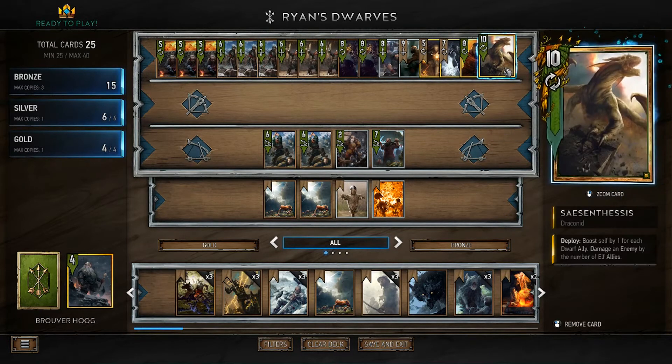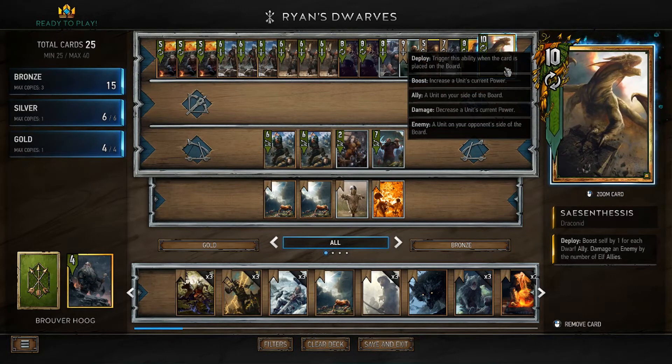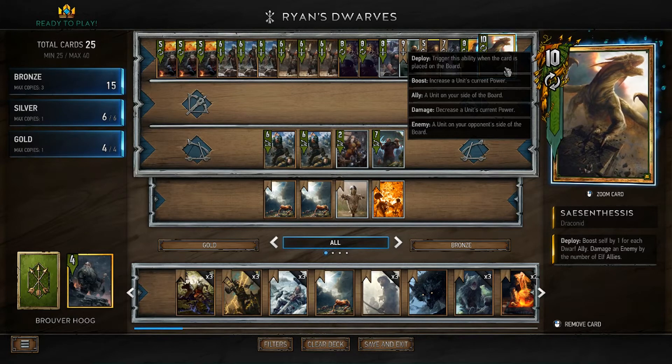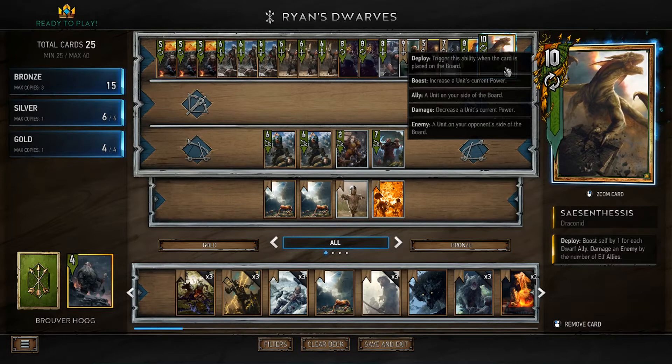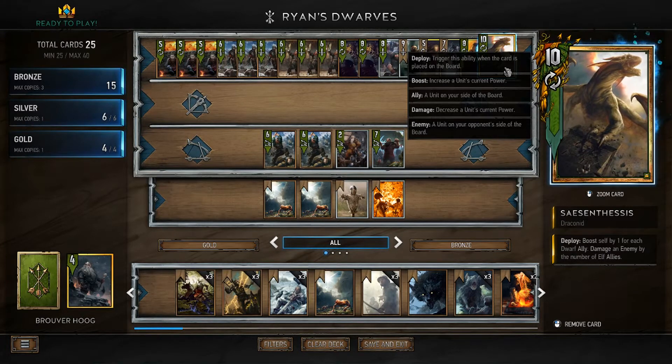The second gold we're going to come to is Saesenthessis. This guy — he's not ideal, he's not amazing, but he has a win condition on his own. All it takes is for your opponent to be trying to stack their board as well. You run out of clear, you have to just stack yours, and then this guy can easily become a 20-strength unit and you've won. I could have chosen to put some Elves in here to do damage to their board as well, but I feel like the Dwarves just work so much better without the Elves involved.